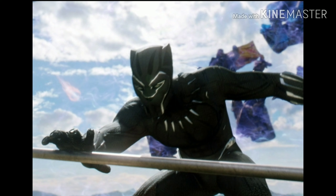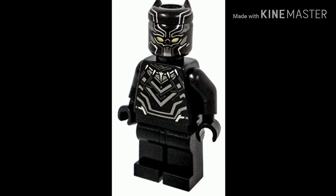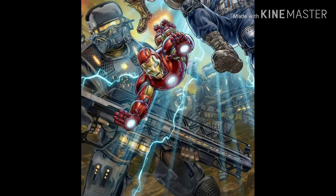Another character we know is going to be in the game, and whose minifigure has been leaked but not seen in-game, is Black Panther. He's supposed to be a regular Black Panther minifigure like shown in the picture. Instead of triangle designs, he will have muscle detailing in gray all over, along with his necklace, and the face will have a little less detail.